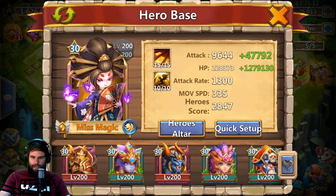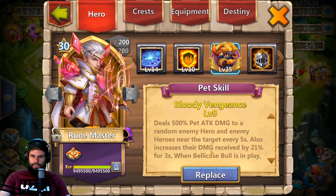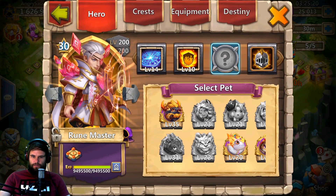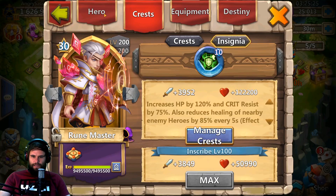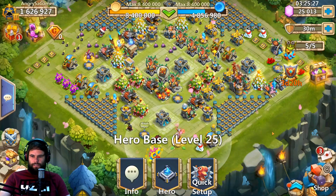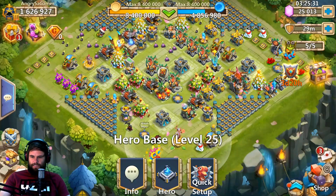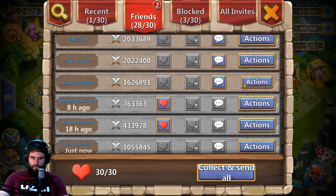Rune Master would be next. He is a beast. I can use him with empowered because it does increase HP. The main is flame god — soul healer. Yeah, that's gonna be tough for Levanica to take down.